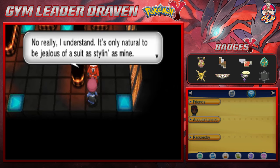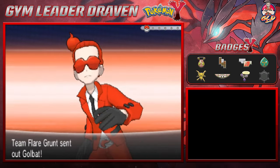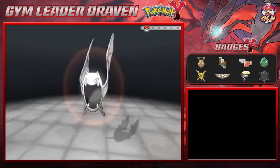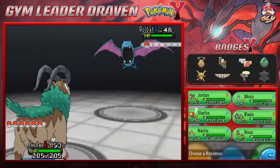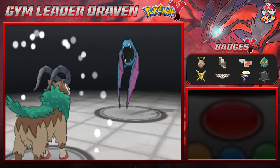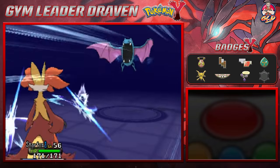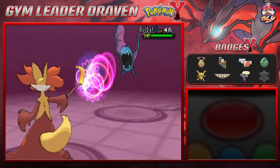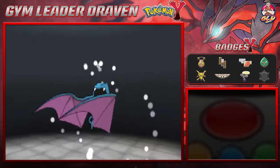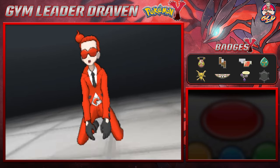I understand it's only natural to be jealous of a suit as styling as mine. These guys are really into their suits — it's freaking hilarious. We are about to go up against another Pokemon. He's using a freaking Golbat — great choice, Draven, great choice. So we're going to Star Fox right here. Here comes an Air Cutter — that would have beaten Jordan the Goat. Psychic attack for the win! And Moko grows to level 51. Yeah, we're going to have to wait a while before it fully evolves or we have to find some rain in here.